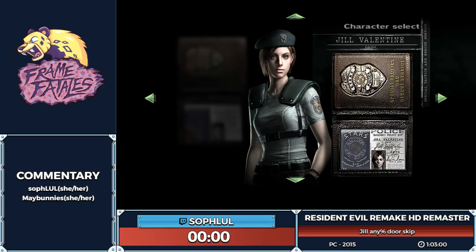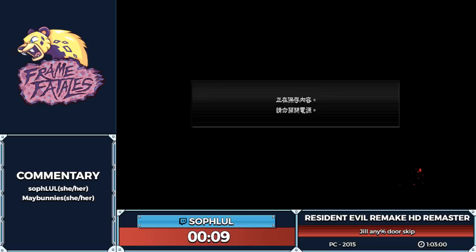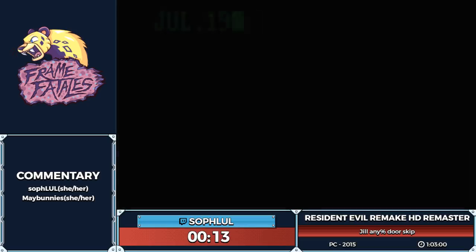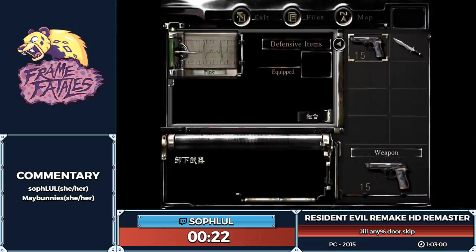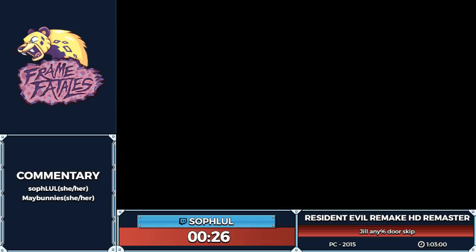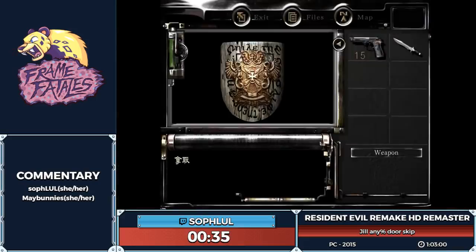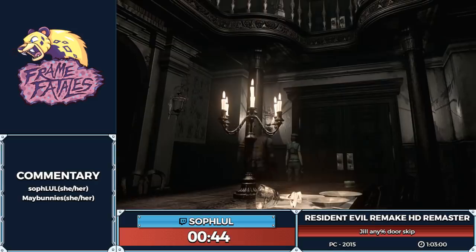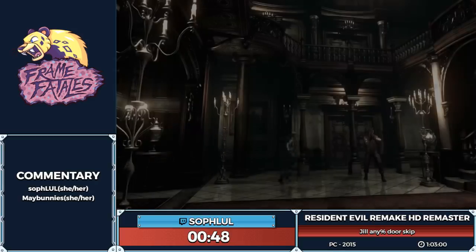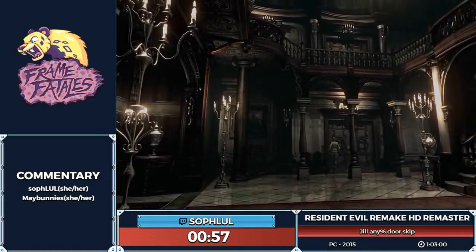Three, two, one, go! This version used to be in Japanese, but they patched in Chinese about a year ago. It's slightly faster than Japanese — not noticeably, but it is. You can see I'm going through that door — Barry says something like 'Oh, are you getting cold feet, Jill?' Skipping that is slightly faster. That's stair skating, and it'll be super important throughout the run.